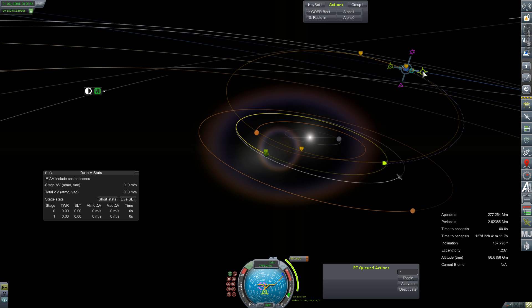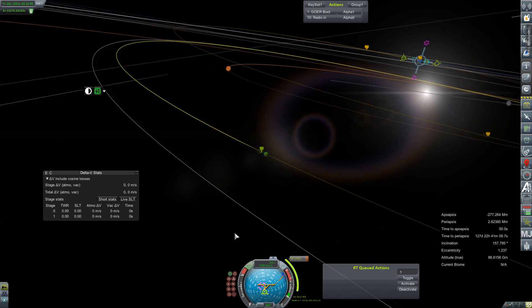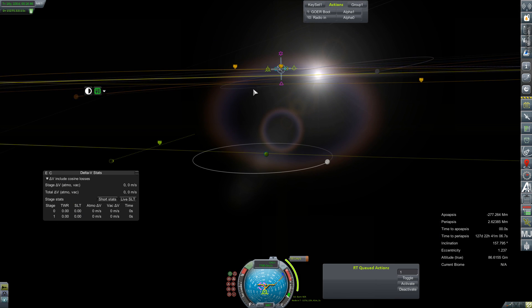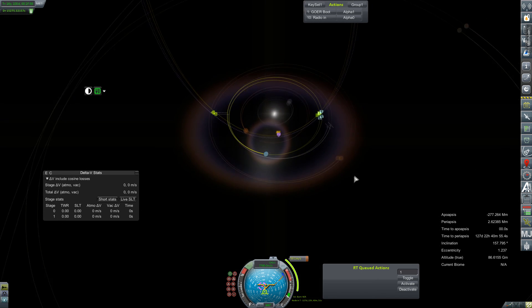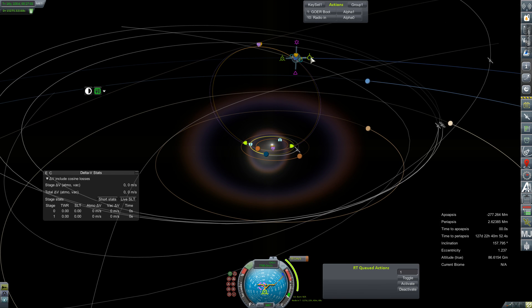There it is - there's an encounter with Earth. We're going to try to make this happen. I don't know about recovery of this poor little guy - he's going to be coming in not only retrograde but extraordinarily fast. I just ruined it - do not tinker with the node that far in advance. It shouldn't take that much. I guess I can tune it a little later because we've got some science to collect.